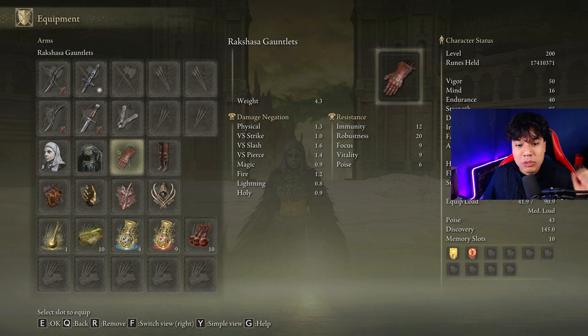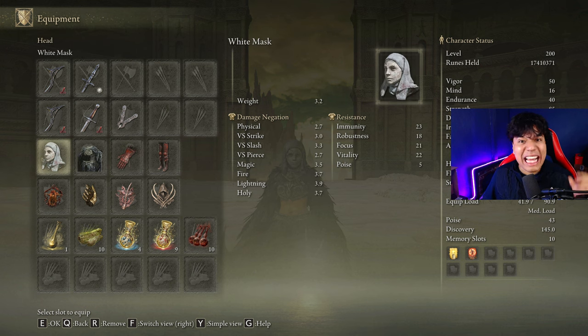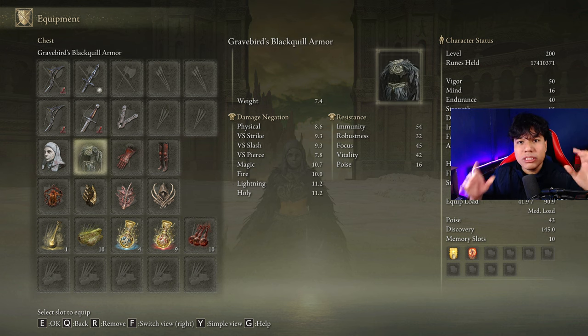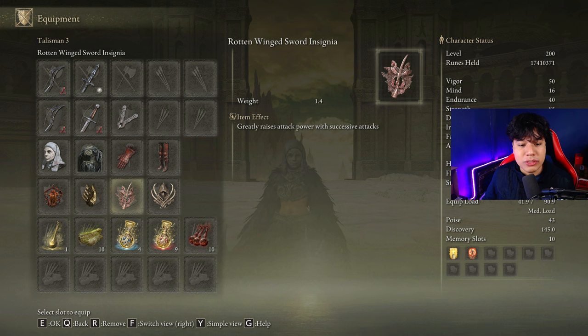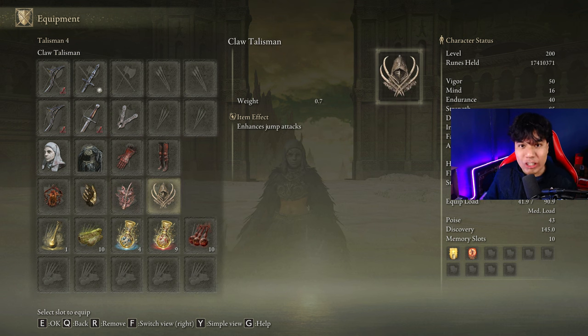I'm going to be wearing the Great-Jar's Arsenal Blackflame Armor, 2 pieces of the Rakshasa Armor Set and the White Mask. This combination will give us the best performance possible for jump attacks and bleed procs. The best talismans we can use for this build are the Lord of Blood's Exultation, the Millicent's Prosthesis, the Rotten Winged Sword Insignia and the Claw Talisman.